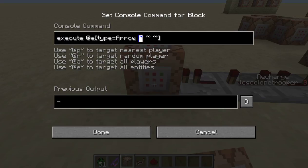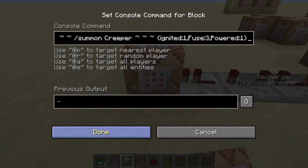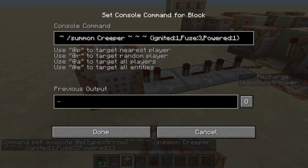So basically, this is the same command for every single thing you're going to see. And then you can do summon. You can either have it so it destroys the land, but I'm not going to have it do that. So we're going to summon Creeper, and it's going to have ignited:1, fuse:3, powered:1 — which basically means it's going to blow up after three ticks, and it's a charged creeper.